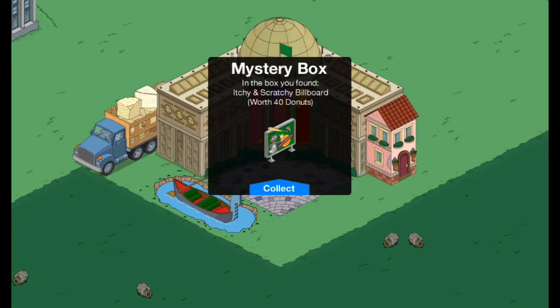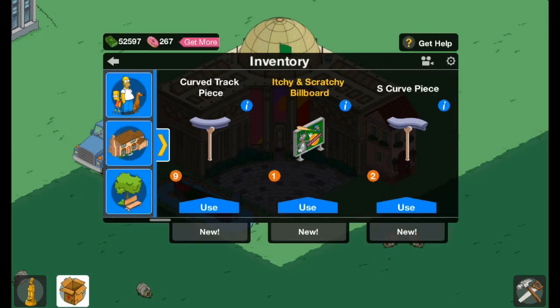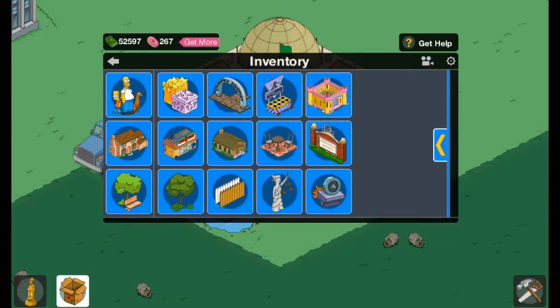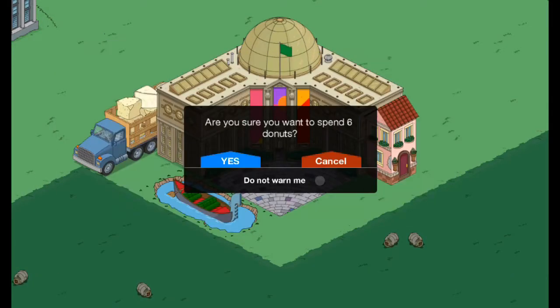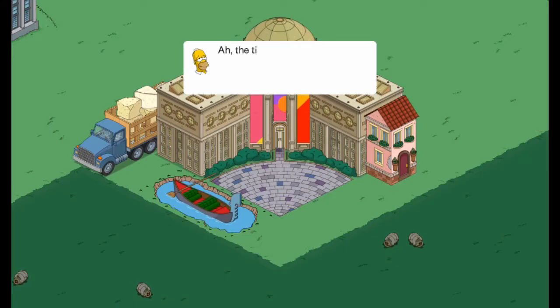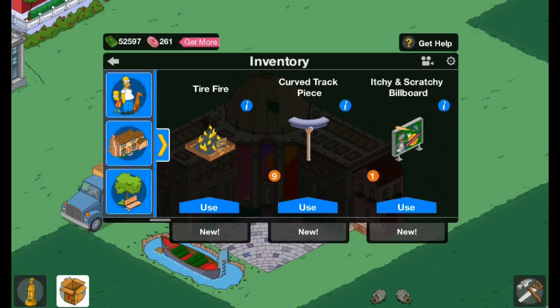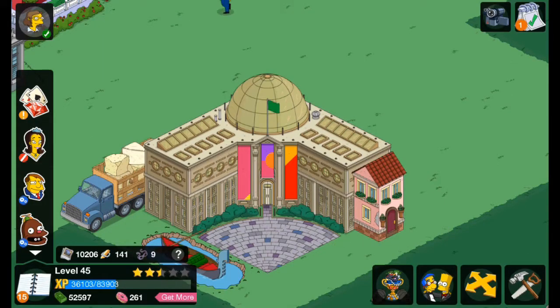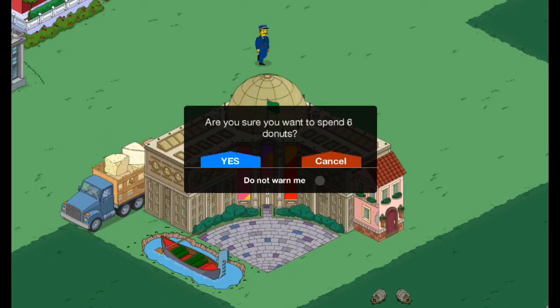We open up the first one and get the Cheese Scratchy Billboard. We have one and it's worth 40 donuts — it gives you 1% extra bonus XP and money. Then we got the Fire Tire, also worth 40 donuts. This is probably one of the best items to get because it gives you 2% extra XP and money, plus it earns you money every few hours.